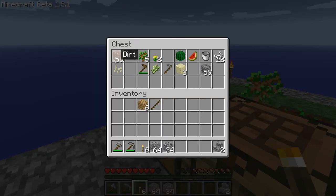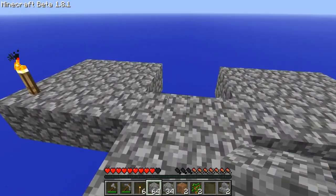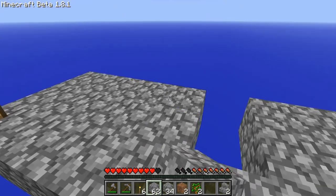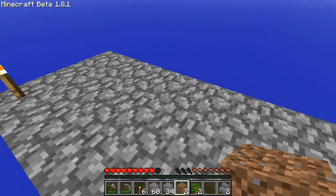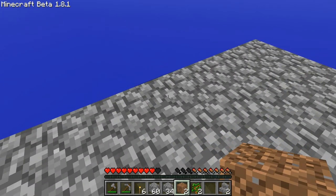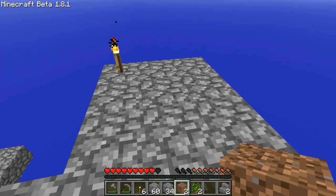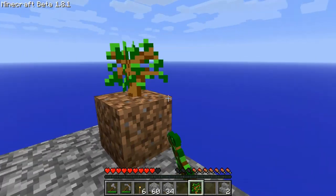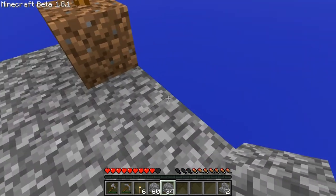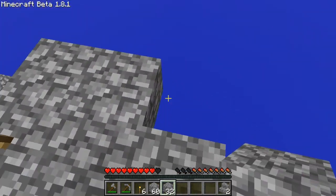Let me grab a little dirt, a couple of saplings, and we will head over. What I will do is one, two — there, that is where the tree is going to be planted. One and two. And now I just need to build the walkway around it.